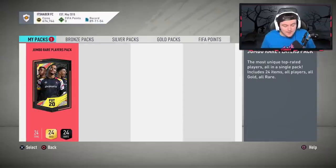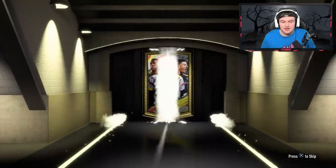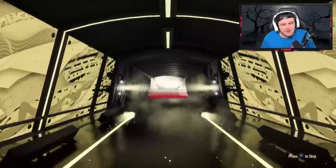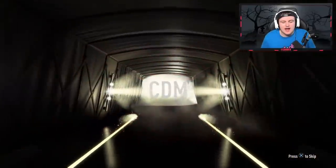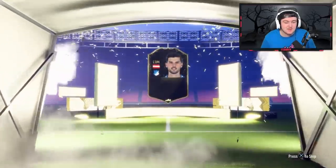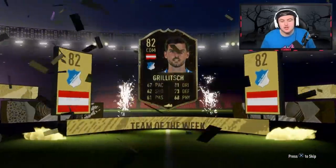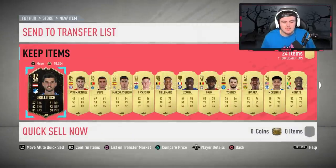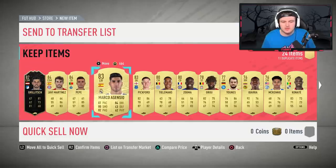Second 100k pack — last pack on my account. No walkout again — it's going to be the Austrian CDM from the Bundesliga, Grilich. We actually had the choice of getting him in our reds and didn't take him, but there he is in the packs. We've got a couple of 84s and 83s here.